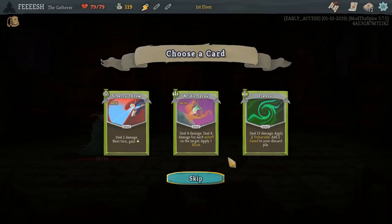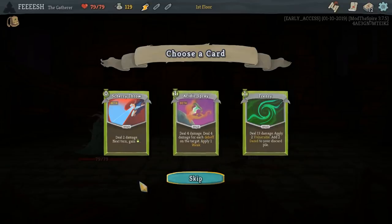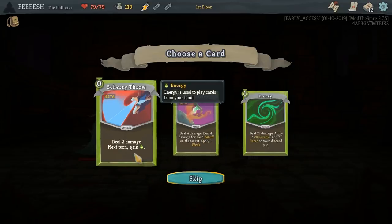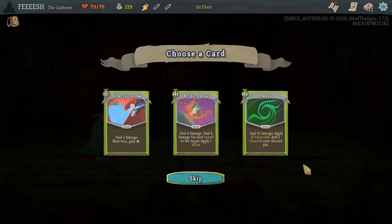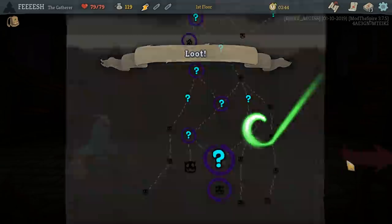Deal four damage, deal four damage — for each debuff on the target, apply one lead. That's really good, actually. Two damage, next turn gain an energy. Or Frenzy — thirteen damage, apply two vulnerable, add two Dazed to your discard pile. Frenzy might not be bad either. Let's go Frenzy. Dazed isn't that big of a deal.